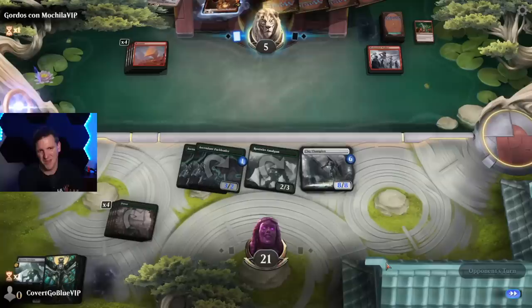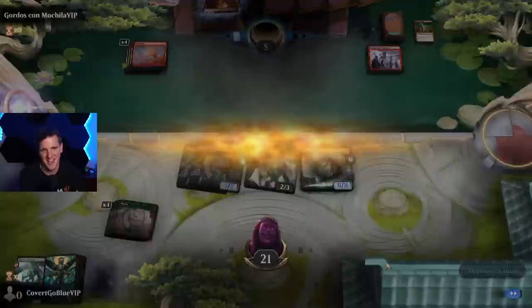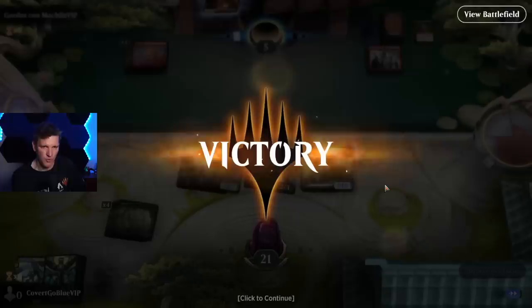Rawr. That's gonna be a tough one. Mono red down 21 to 5, facing an 8/8. Yeah — that's a beating.